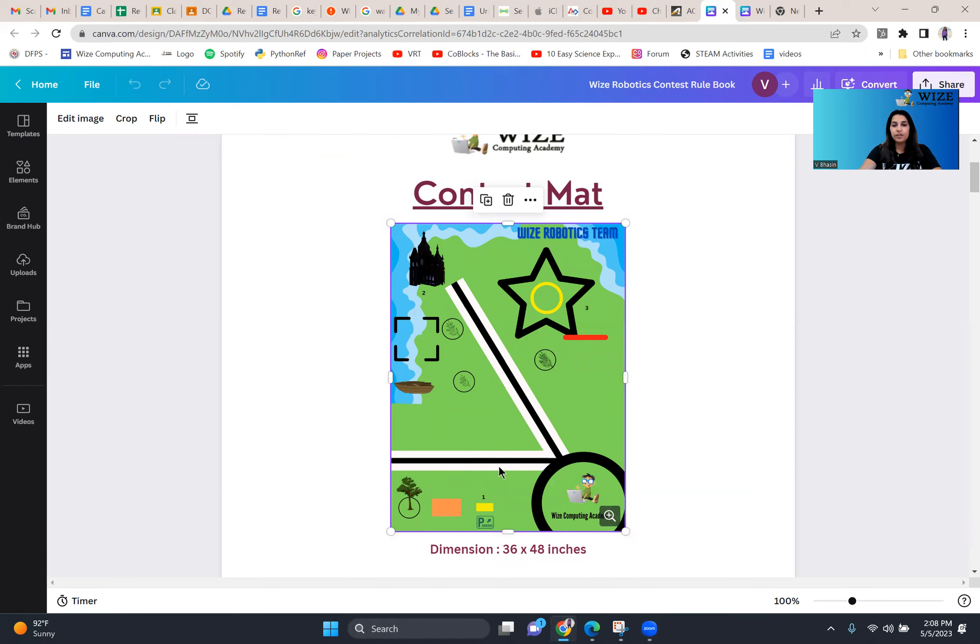You can go on to the next mission: bringing the castle home. Your castle is placed here. Your robot, starting from the launch position, goes to this location, grabs the castle, and brings the castle back home. The castle needs to be returned to the launch area for you to get full points.